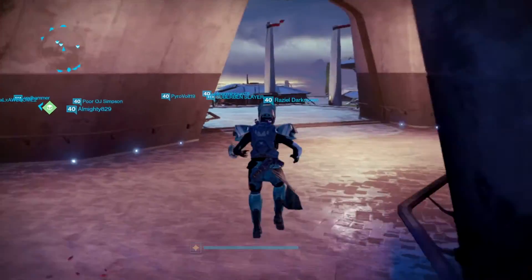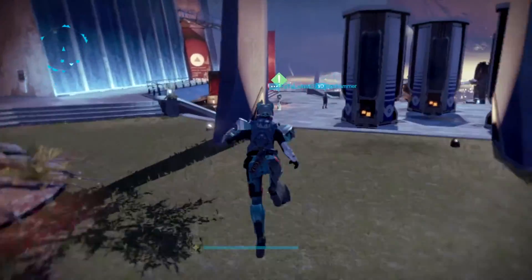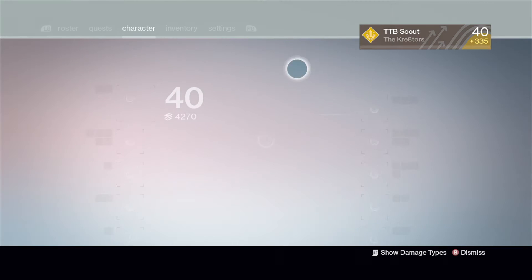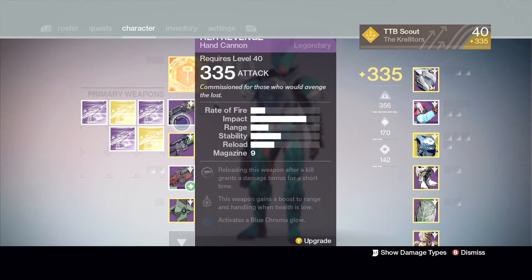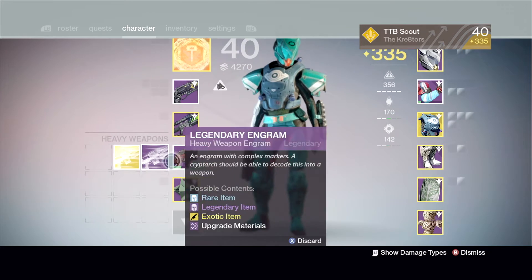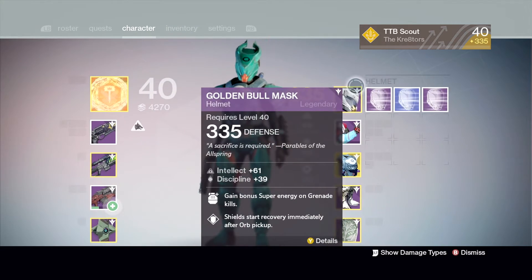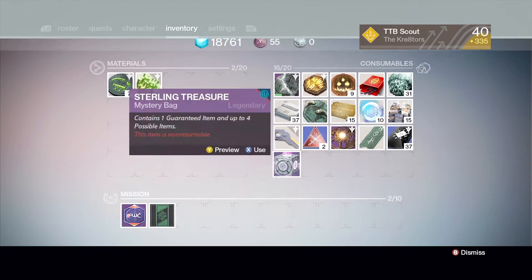Let's get right into it. I'm gonna be running and I also have a Sterling Treasure that I will be opening right before I open my exotics. Currently I'm 335 light, I have two primary exotics, one special, one heavy, one chest, two arms, and the rest are legendary and one rare.